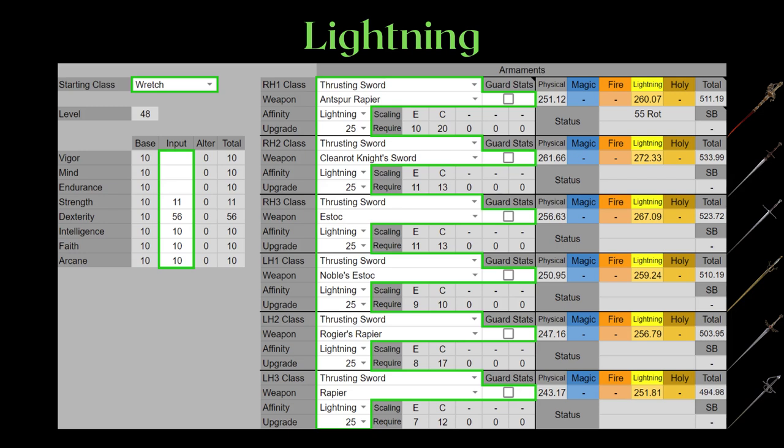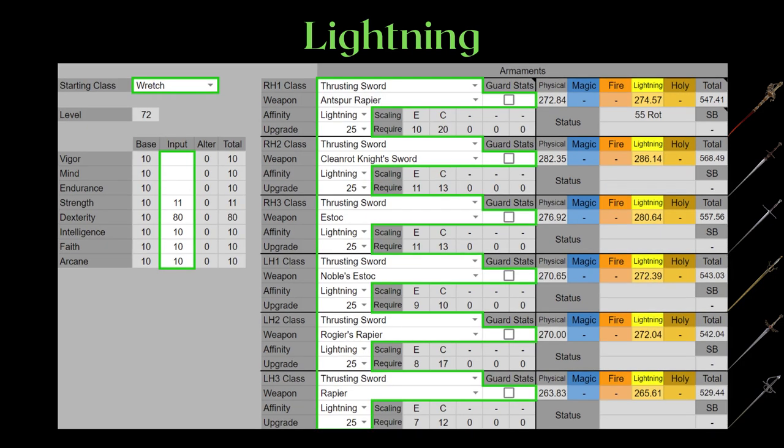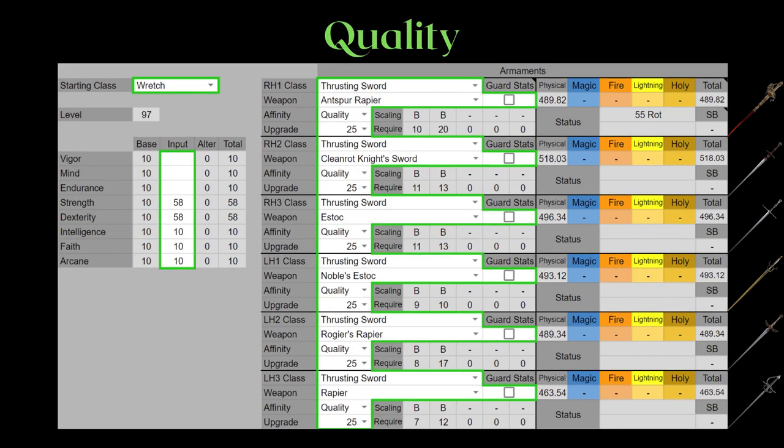When it comes to Lightning infusion, it works a lot better than Fire infusion for two reasons, even though they're mirror scalings of each other. Firstly, investing into dexterity allows you to meet the dexterity requirements without wasted stats, unlike the Fire infusion. Secondly, for PvP, Lightning defense is always the lowest defense — check my defense calculation video if you don't understand this. On Lightning, the Cleanrod beats the Estoc. I would say Lightning is at least worth consideration at 56 dexterity, but I would go for Keen at 80 due to counter hit damage only working off physical.